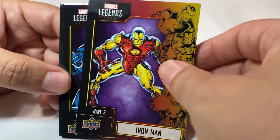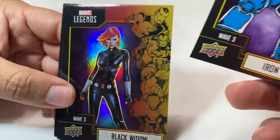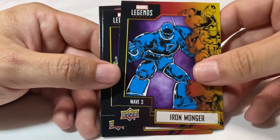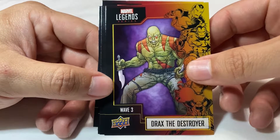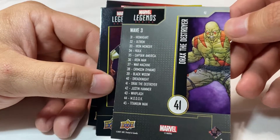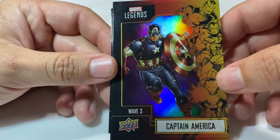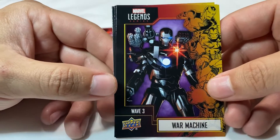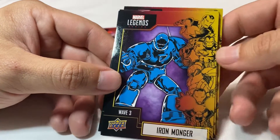We got Iron Man looking pretty good in his gold and red — classic Iron Man. We got Iron Monger, and it looks like we got one other double of him. There's Black Widow again from the first pack. Let's try another pack. There's a double of the Iron Monger. Oh, we got Drax — looking good, definitely greener than his MCU version. Here's the back real quick. We got Captain America in a foil — oh that looks so cool! And nice, War Machine — definitely looks more like the MCU War Machine, kind of a blend of comic and modern movie.